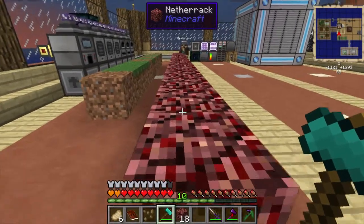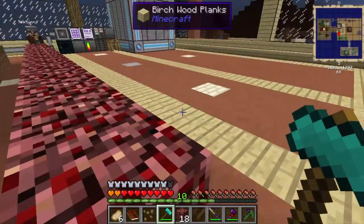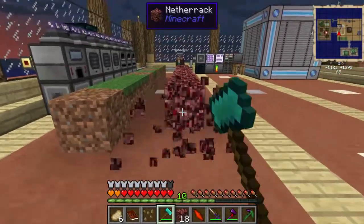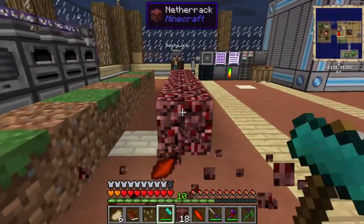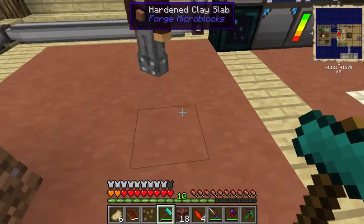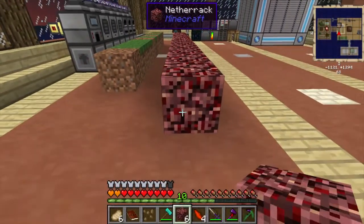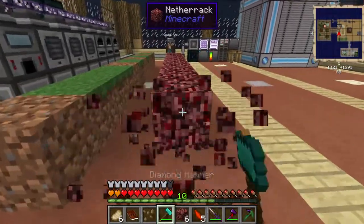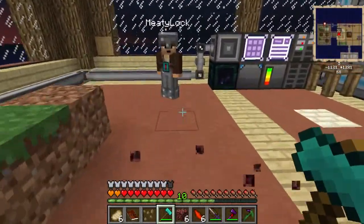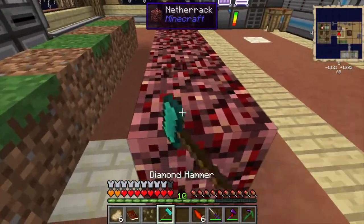So I figured we've gotta start in Thaumcraft, and the only way to get the order shards is to hammer certain blocks. To get fire shards - oh I got one already - you hammer some netherrack. We could set up a thing for that. We don't have a way to make netherrack besides going and farming it, let me look real quick.